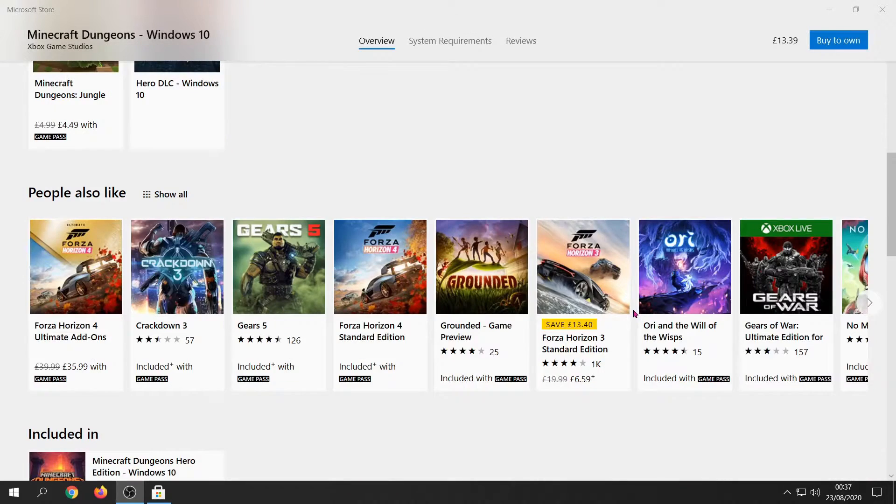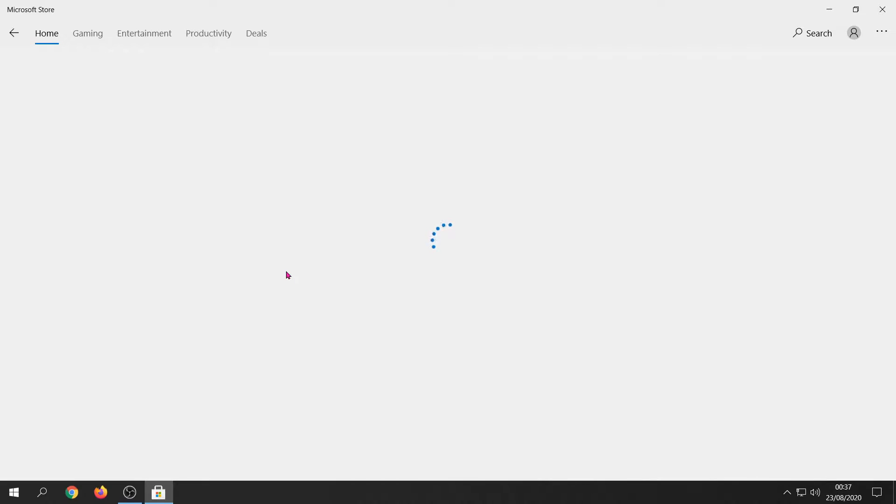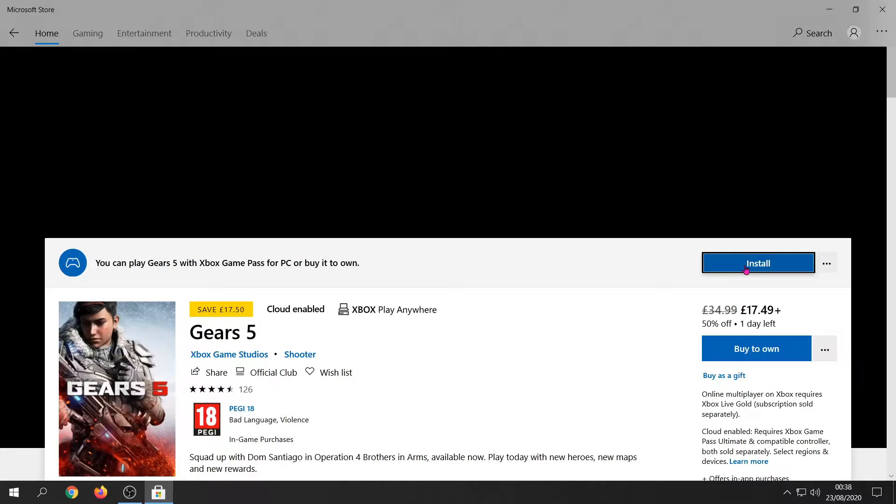If we scroll down you can see all the other games included with Game Pass. For example, if I click on Gears 5, as you can see I've got the option to install it and once I click that I can install it and start playing immediately.